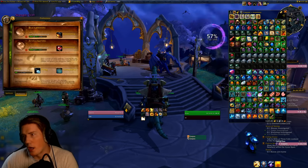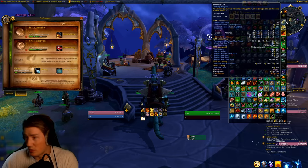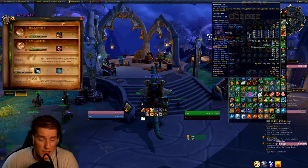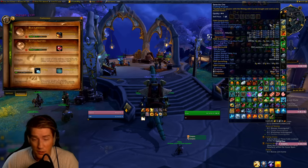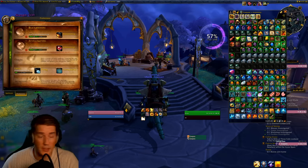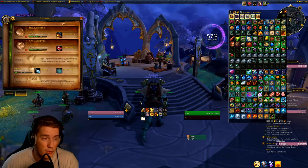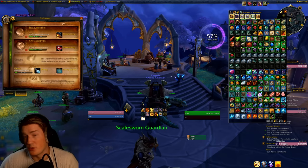I bought my ore a while ago and prices have gone up since then. My average purchase price is about 10 gold across the 49,000 I bought. The 40,000 I used for this specific prospecting session cost me 330,000 gold, which is a lot less than current prices. I spent 337,000 total — at current market value it would cost 537,000 gold, so we'll take that into account when looking at profitability.